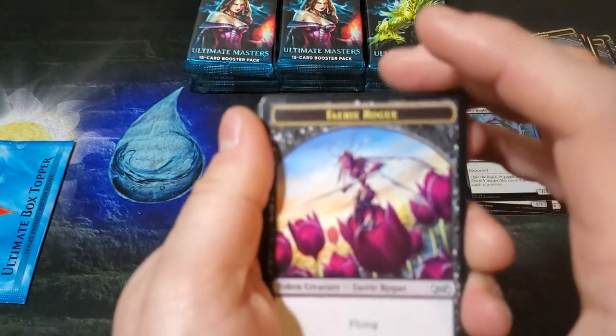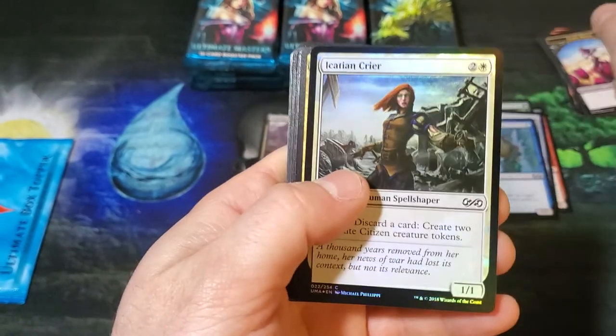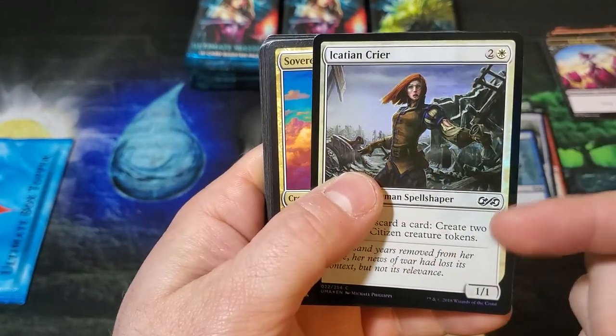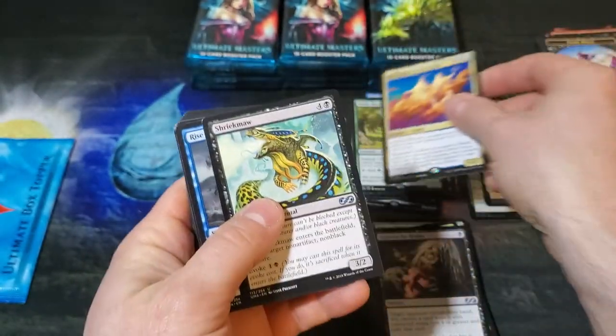Not quite sure, but I'd be okay with that. Some Faerie Rogue token. Our foil is a common, and then we got Sovereigns of Lost Alara.